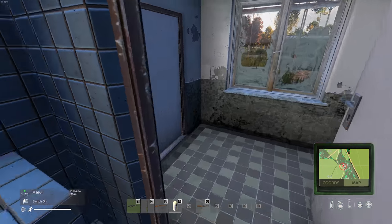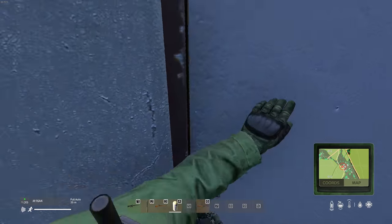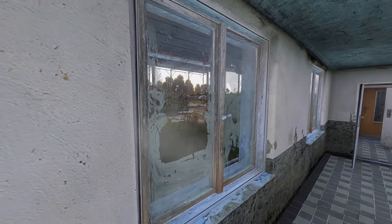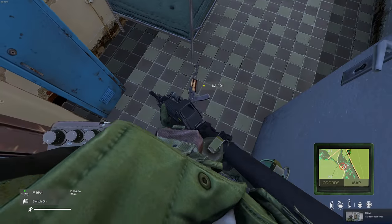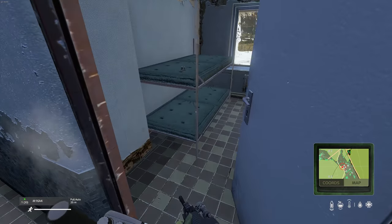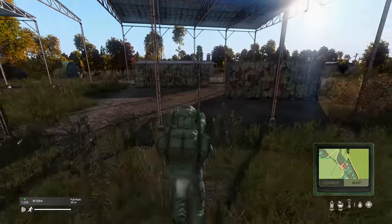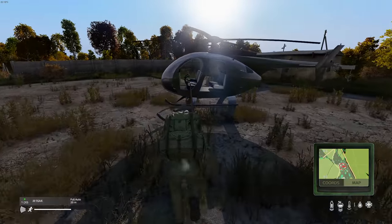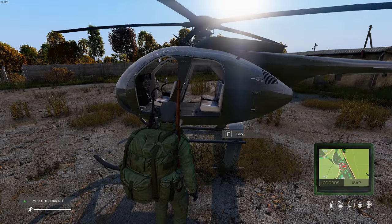Oh there's a heli here! Which one - a Huey or the MH6? The little bird - sorry, yeah I see it over there. There's no doors on there, well I guess we can unload our gear into the heli. There's an M4 in here and a K101, so the keys apparently work now, but there's no doors on this so I don't think it would.